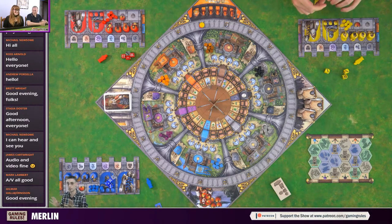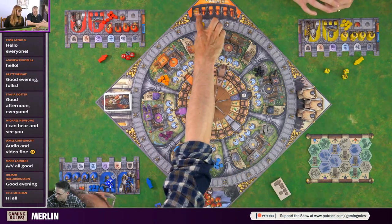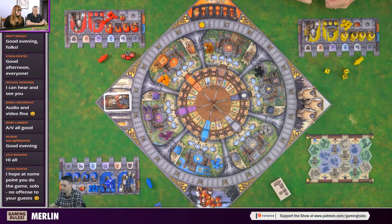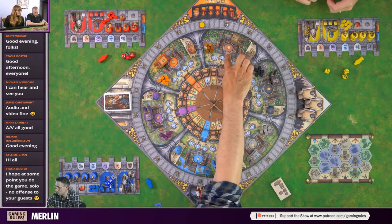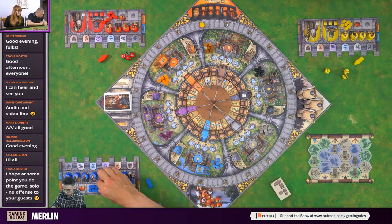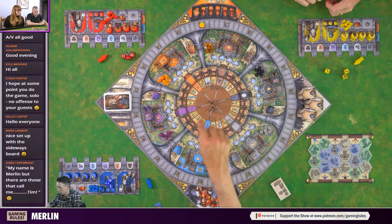We're just playing the base game tonight. Nick and Jem haven't played this game before - my guess is you're going to like it. So if you don't, smile and say yes Paul. This is going to be a tutorial if you don't know how to play Merlin. This is a euro style game where we're playing over six rounds, trying to get as many points as we can.